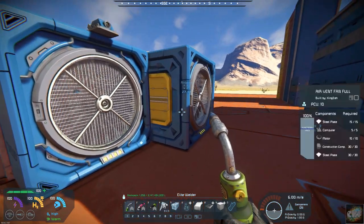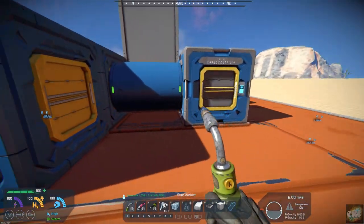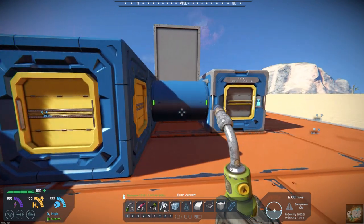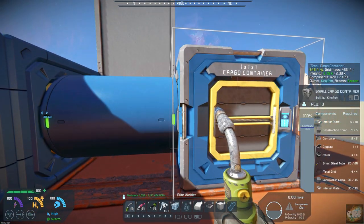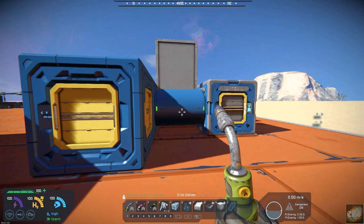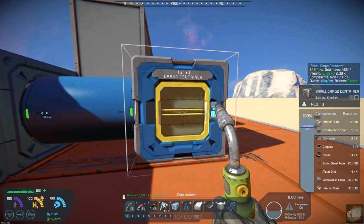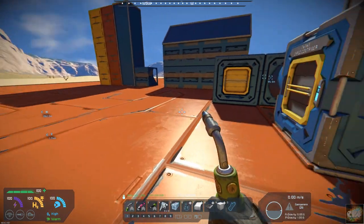It also has air vent blocks — a full air vent block with connections so you can hook it into your conveyor system. You could put this block here and then build your conveyor system right out through there. It also has a half-block conveyor system.